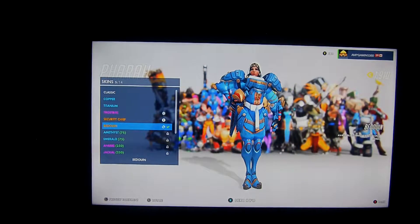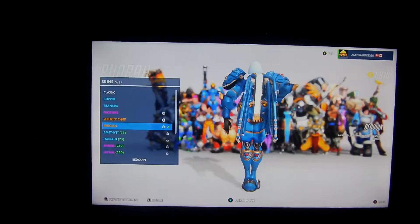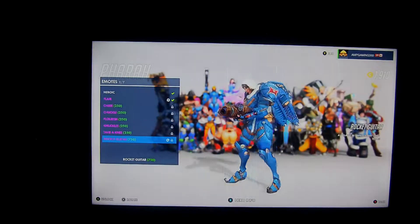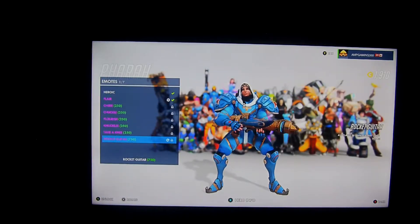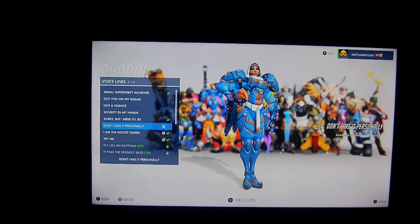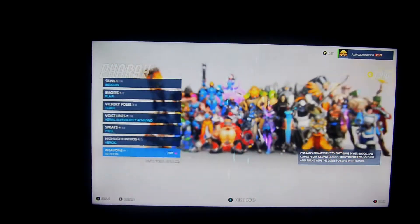And then we got this skin for Pharah, which I did get today. I'm like, I'm never gonna get a skin, and then I ended up getting this and I got so happy. This skin looks pretty cool. The only thing I don't like is the headscarf or whatever the heck that white thing is. This is her gun, which I think is amazing. This is her dance — it's pretty cool, and it actually has sound effects in it. I love that. Her voice line: 'Try me.' 'Fly casual.' Let's see what her golden gun looks like — oh, that is sick!